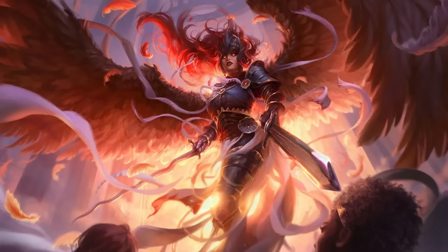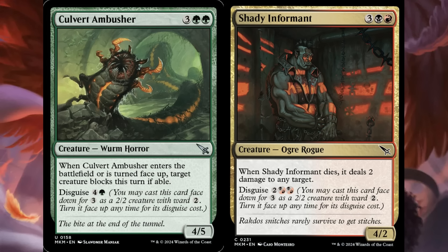We'll start the day with some lower rarity disguise stuff, like Culvert Ambusher and Shady Informant. Ambusher is 5 mana — 3 and 2 green — for a 4/5 Worm Horror. When it enters the battlefield or is turned face-up, target creature blocks this turn if able, and you can disguise it for 4 and a green. This doesn't look like anything too special at first glance, and that's because it is not, but I should bring it up because I feel like there's a chance this ends up being a somewhat important card in Limited.